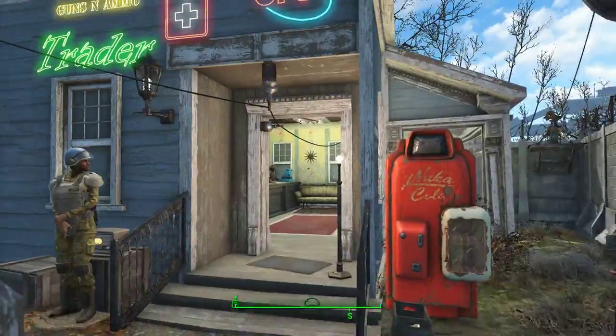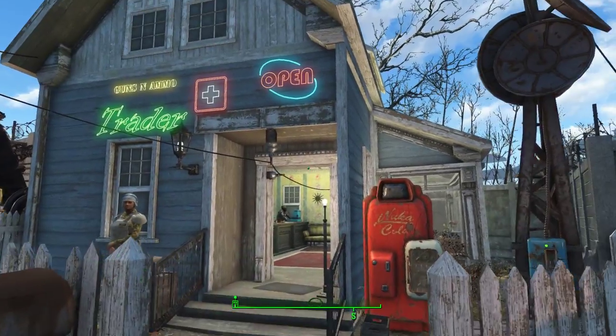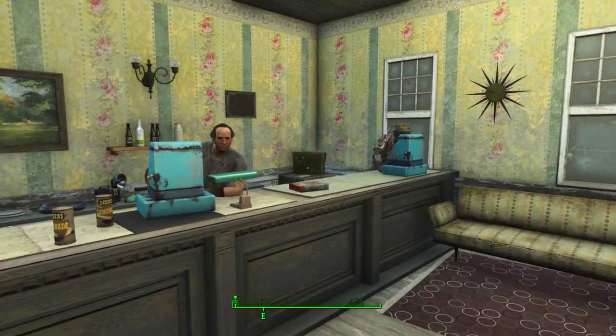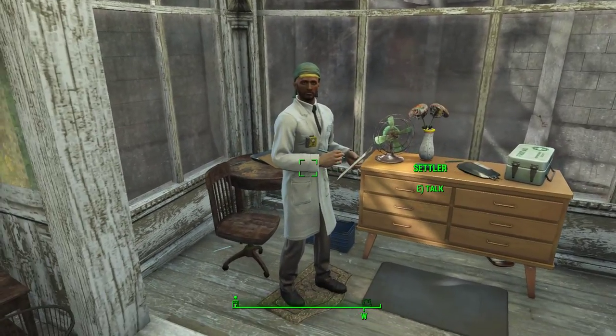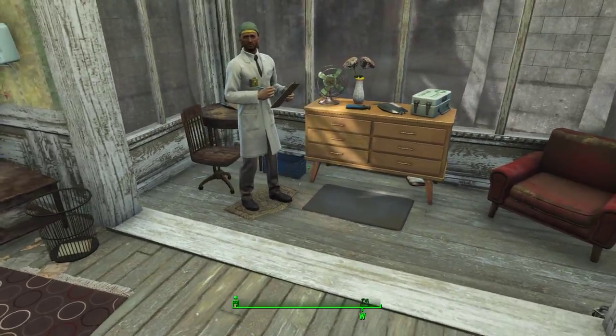Let's head to the shop. We have guns, traders, a medic, and it's open. Here we have our different traders — guns, ammo, and armor, plus a general store. In here we have our doctor, which is kind of based off the default Covenant where the doctor is inside.